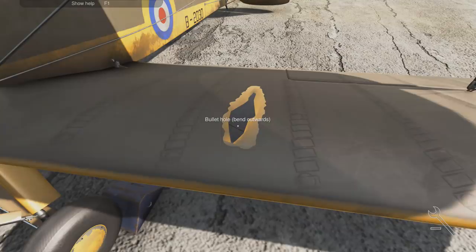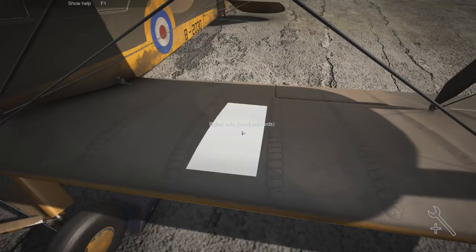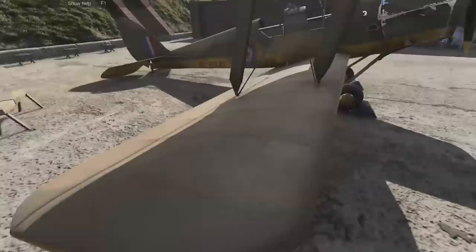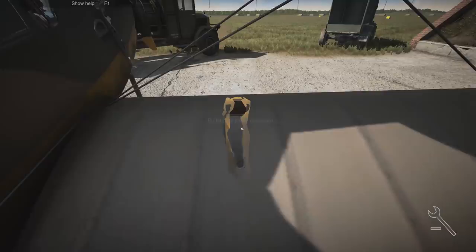Look at these - bent bullet holes bent outwards. So we just cut that out and then put a patch of stuff on it. Anything else? Just that one. Any more bullet holes? Yes, we've got some bullet holes on this wing as well. Let's cut that out - this is just fabric. Nice, there are the bullet holes repaired, looks as good as new.